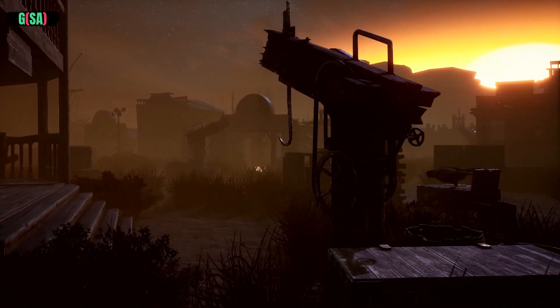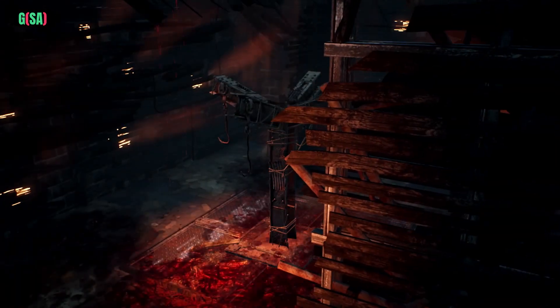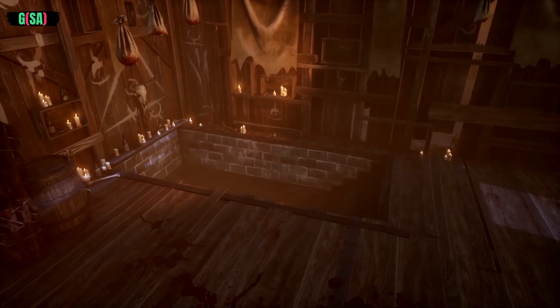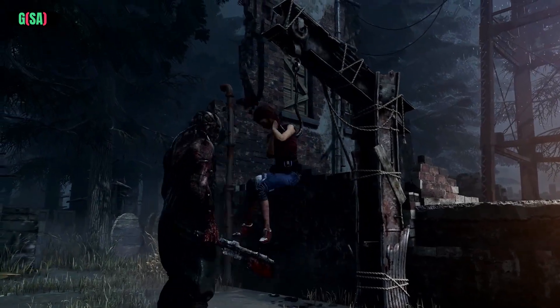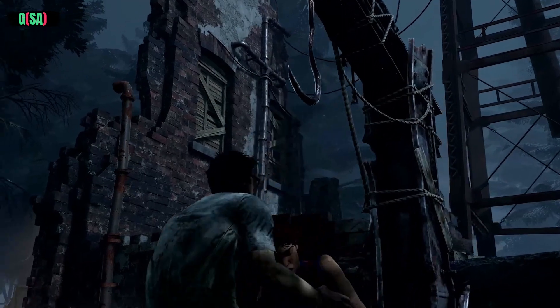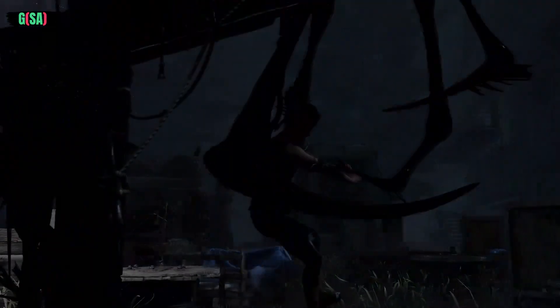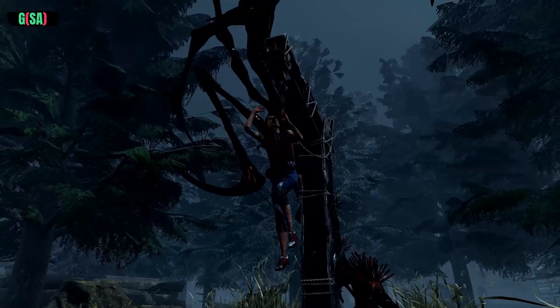Multiple hooks are located throughout the map. While hooks can break or be sabotaged by certain industrious survivors, the unique set of hooks found in each map's basement are indestructible. In the basement, there is only one way in and one way out, making rescue even more dangerous. Once impaled on a hook, survivors begin to lose health and will be forced to rely on an ally to rescue them. If the survivor is hooked a second time, you'll force them into a struggle for survival against the Entity itself. If help fails to arrive, or should they be freed and hooked a third time, the sacrifice is complete.